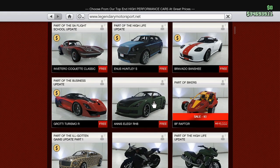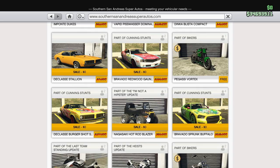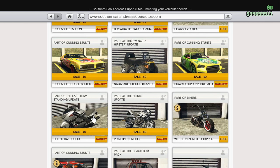I would recommend you buy the Donald Brose warehouse if you're just buying one. Moving on to vehicles on discount this week, we actually have a few free vehicles: the BF Raptor for zero dollars, the Hot Rod Blazer for free, the Shih Tzu Hakoku, and the Principe Nemesis — all free this week.